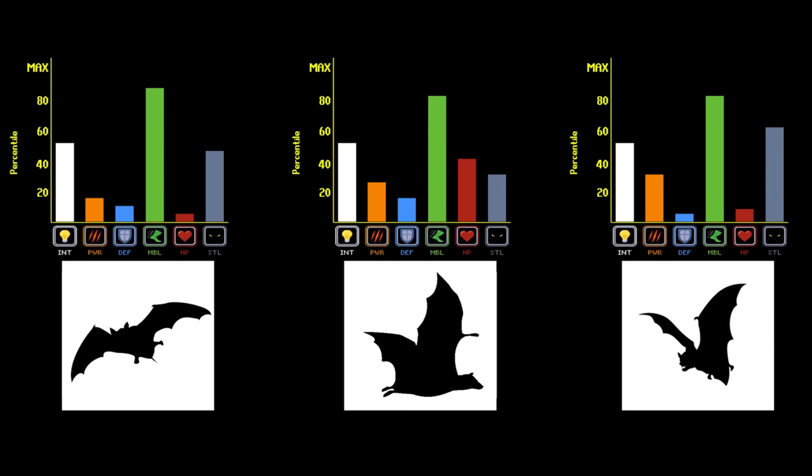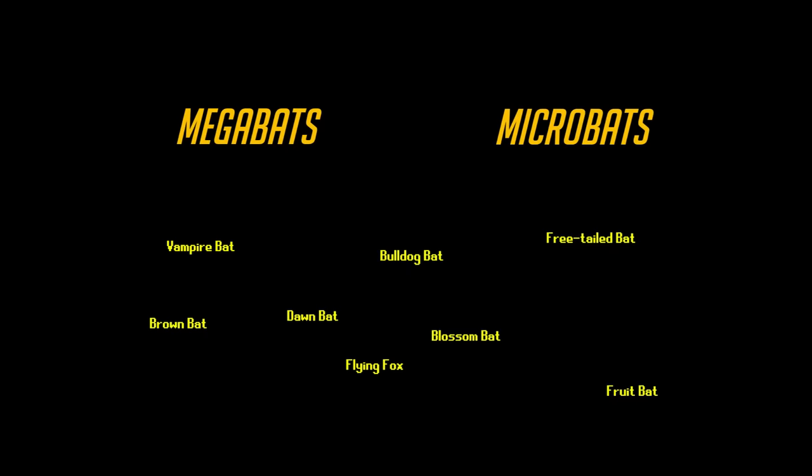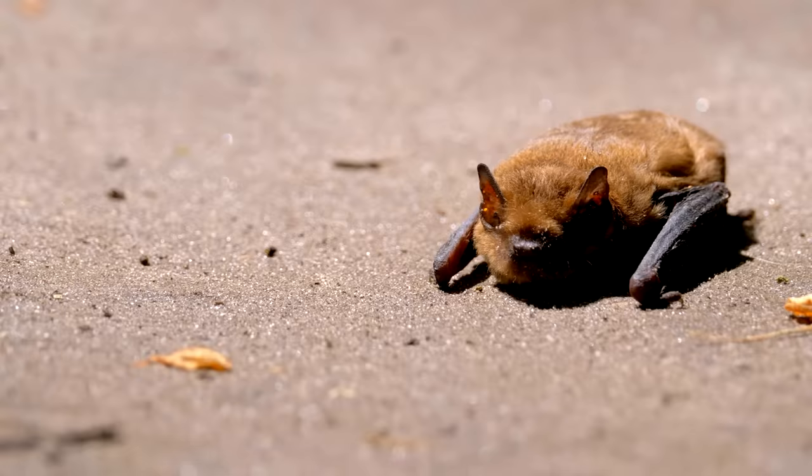Before we get into discussing special abilities, first we have to break down the different variations within the Bat class, since the most important special abilities are not shared among all Bats. All of these variations fall into one of two categories: Microbats and Megabats.